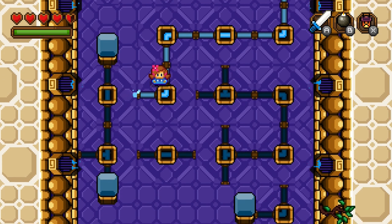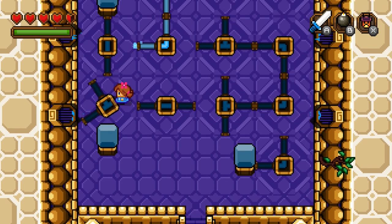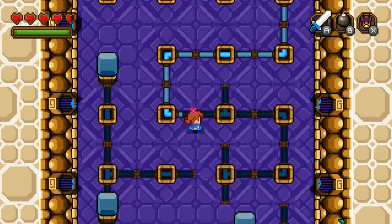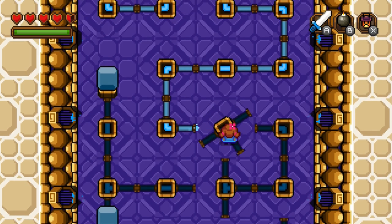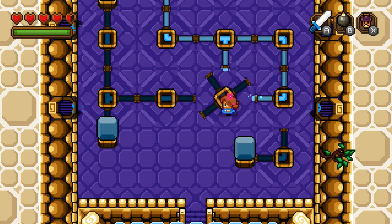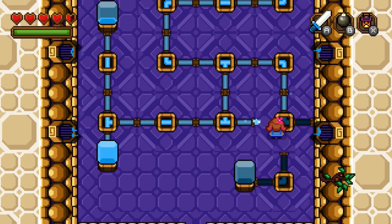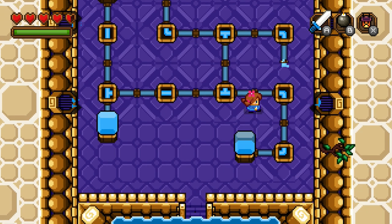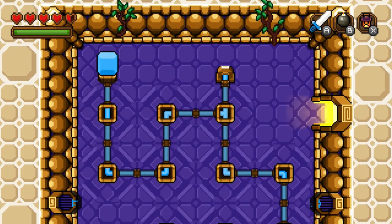Okay, which way do I want to aim that one? I think it would have to be like that, because if I go... yeah, that one would have to go like that, so I have to turn this one over, and then turn that one down like this. Actually, no, this one has to go down. There we go, I think I did it. Okay, that one's not too bad.